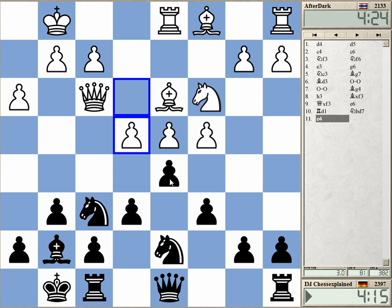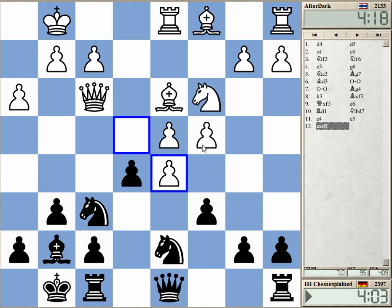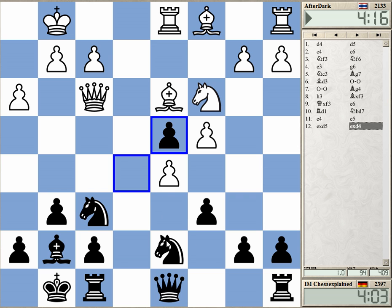e5 — is e5 an idea? Sometimes it's a cool tactical shot here. Let's do that. It's based on the position of the knight and bishop: if he takes on d5 with whatever pawn, I take here and I have Knight e5 next. Quite often this only leads to a simplification but it's probably still the way to go.